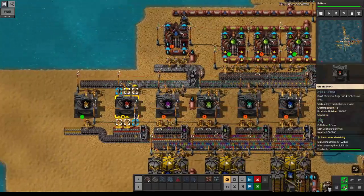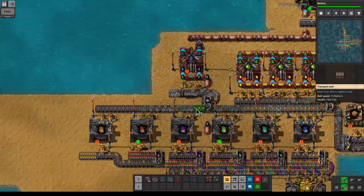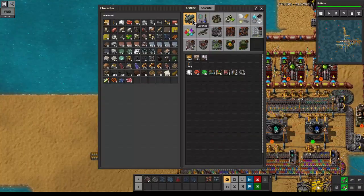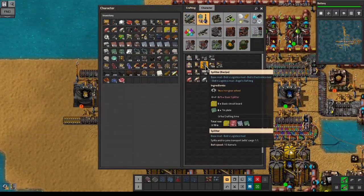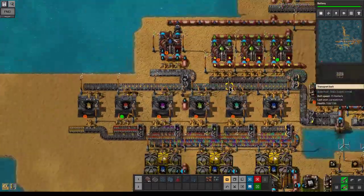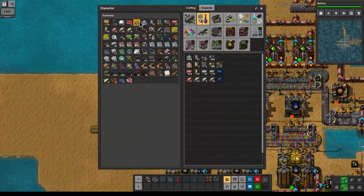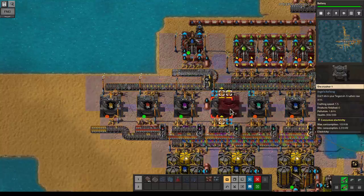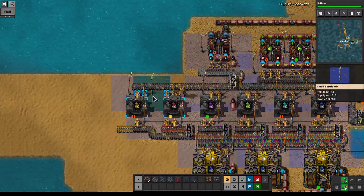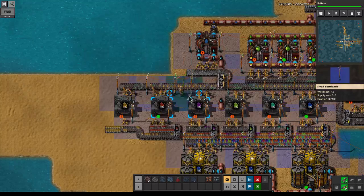This part is sort of slow — let's upgrade a little bit of this and get a splitter of the next level. We need actually three output inserters for each of these, so let's add those in.